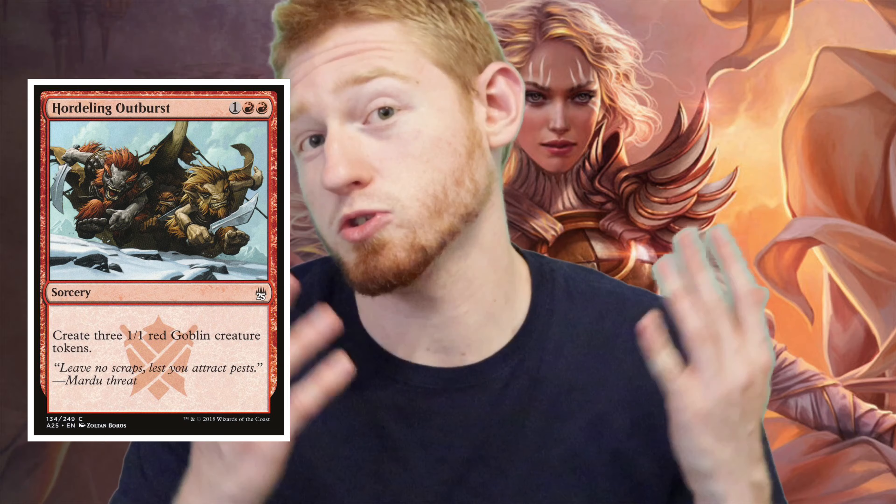There will be a lot of creatures in Oathbreaker, which is why I thought this would be beneficial. People will play lots of tokens — like Hordling Outburst creates 3 1/1 Goblins. If your opponents have a bunch of tokens and they're going to get in and deal damage to your planeswalker, then you won't be able to minus or ultimate, and you won't be able to stay in the game. So you want to have lots of creatures, and your opponents will be thinking the same thing.